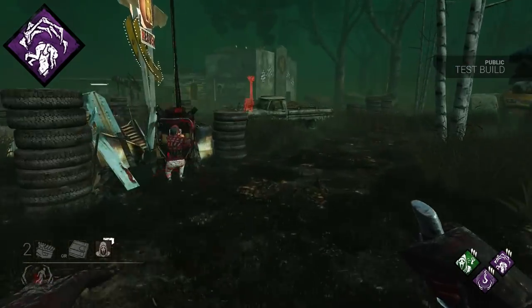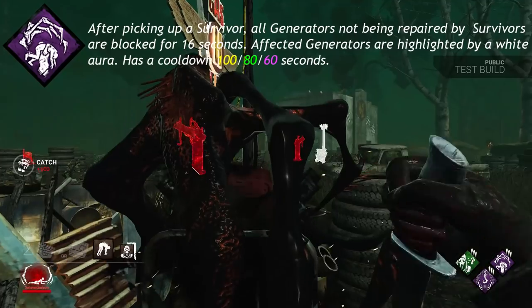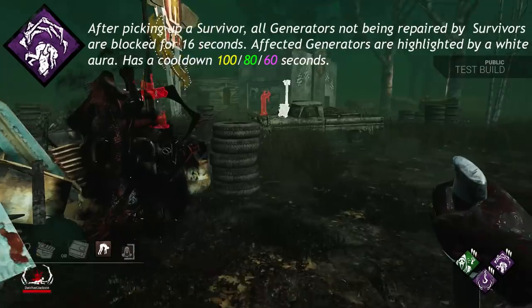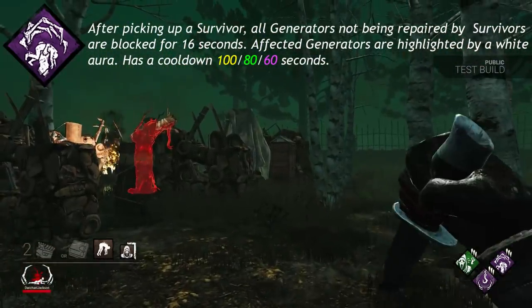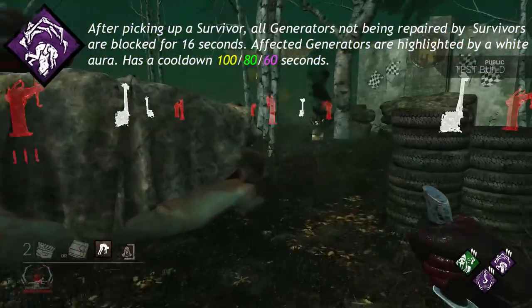Thrilling Tremors: after picking up a survivor, all generators not being repaired by survivors are blocked by the entity and cannot be repaired for the next 16 seconds. Affected generators are highlighted in a white aura. Can only be triggered once every 100, 80, or 60 seconds.